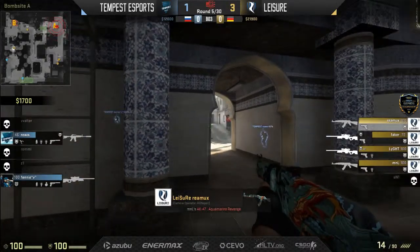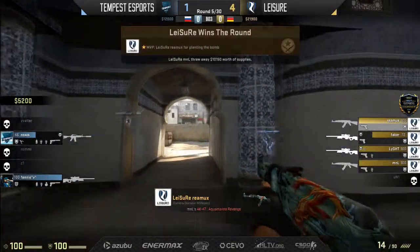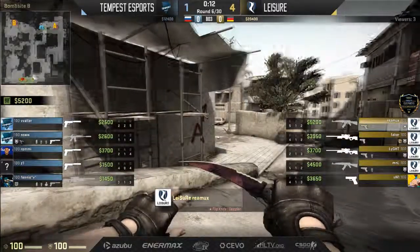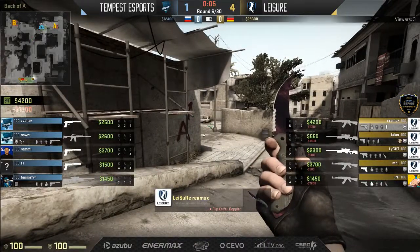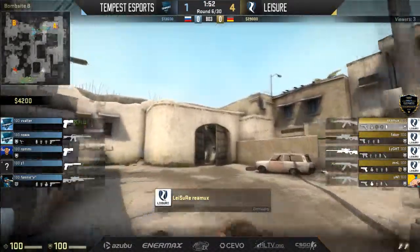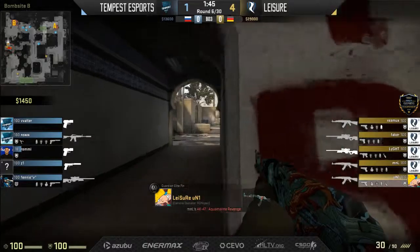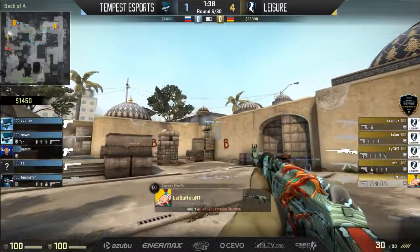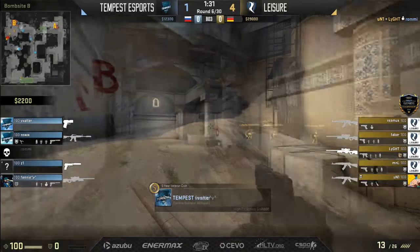It looks like they should be able to keep these weapons alive. NSW might have Remux coming close — they'll try and pinch towards the B bomb site. Leisure — this is definitely what they were hoping for. This is their map choice, Tempest opting to start on that CT side. Great T side start. Four players left alive in that last round, a decent amount of money out of it. Rami finds a tag on the cross. Very quick pressure towards B from Leisure, and this time it's going to pan out better.